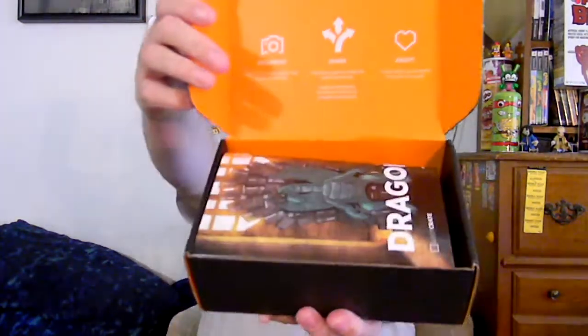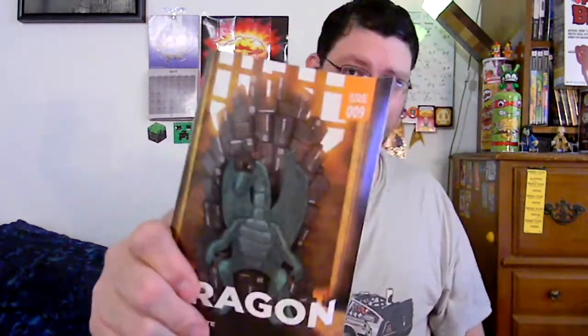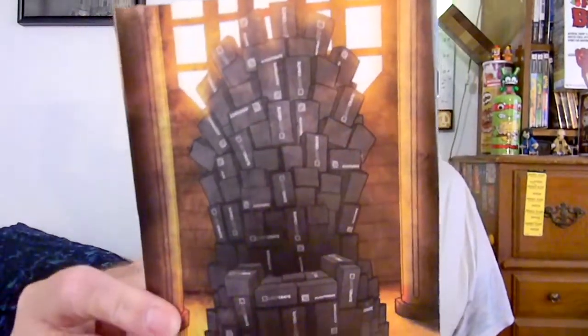Anyway, brand new crate — open up. Give you a sneak peek of some of the stuff in there before I even look at it. And of course we have the dragon, which is the theme. I will say this — the throne made entirely out of loot crates, that's actually kind of cool. On the front we just have the dragon sitting on it. So, this is of course the instruction manual, as I say every month. I will not be looking at that because they're spoilers big time.